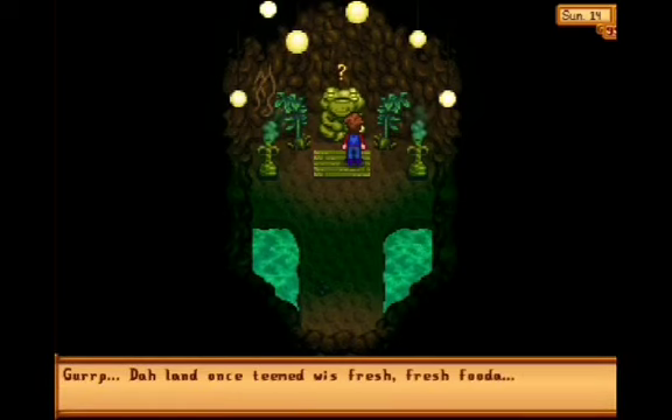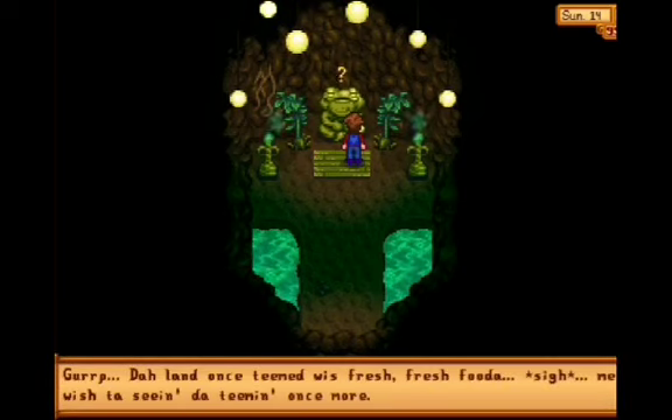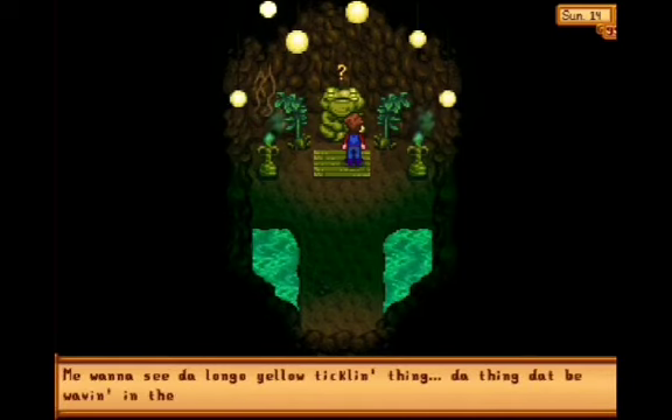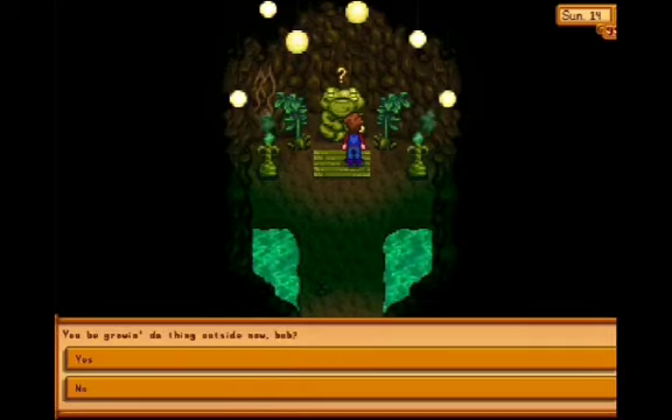Now talk to him again. He repeats his speech about the land, and this time he wants to see the long, yellow, tickling thing — the thing that be waving in the wind. He's referring to the wheat.